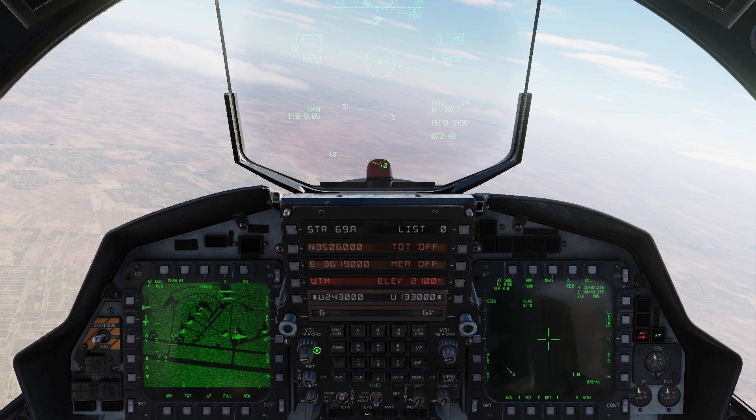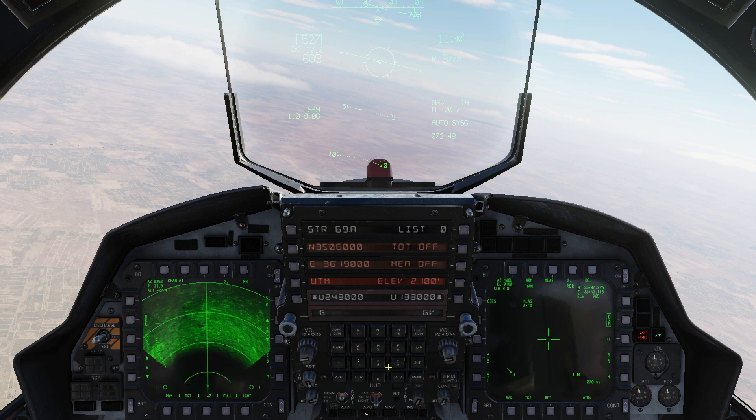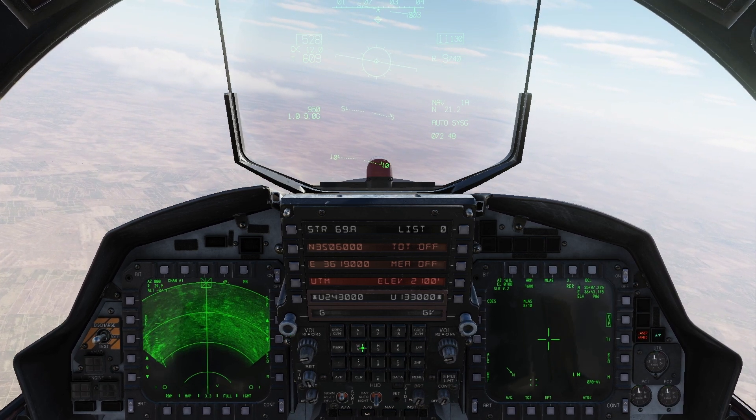I'll go to the air-ground map and get that set up. My suggestion is always type in the target point you want to cue — notice it latches to the top of the screen until it comes into view. I'll cycle over to map target point and zoom out to 3.3, which is usually a good starting point. If you want to scan a wider area, 4.7 is good — I usually don't go bigger than that because you won't see much. I want a reasonable chance of seeing armor. I've got the target pod up on the right just for illustration purposes.